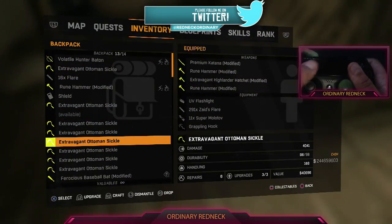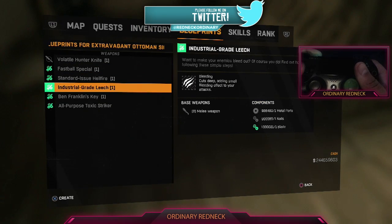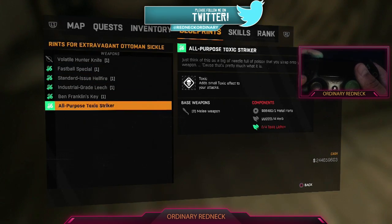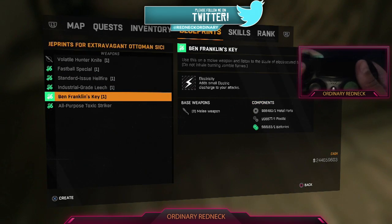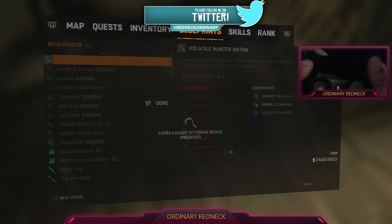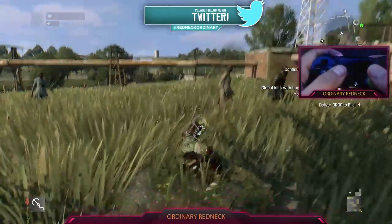Or you can just go in there and put in your inventory whatever you want — a wild towel, hunter knife, you know, whatever you want. I like the toxic. We're going to do Ben Franklin electricity, that seems to be pretty cool when I throw it at somebody, you know what I mean.